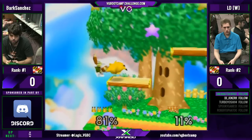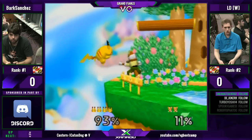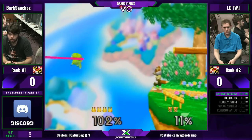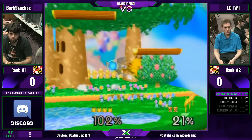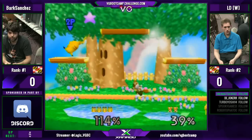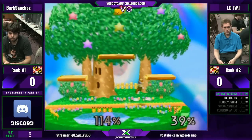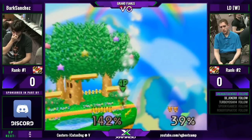Pikachu can just jump out there and back air without having to worry about making it back. LD uses Fox's fall speed to manipulate as he moves. Fox can bob and weave like crazy once he uses that up B. That's another thing LD does a lot — he uses a forward air under recovery. There's a pretty good hitbox to it.